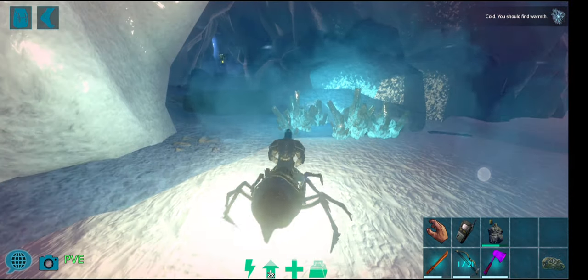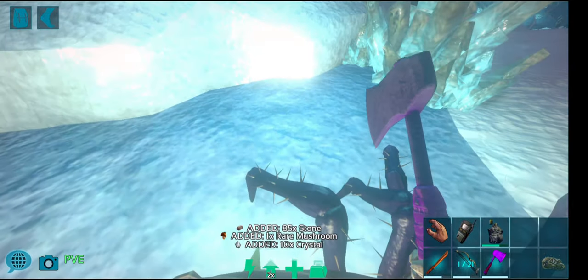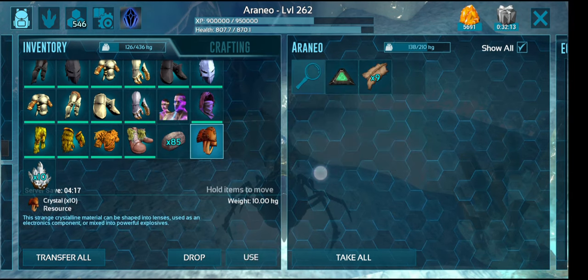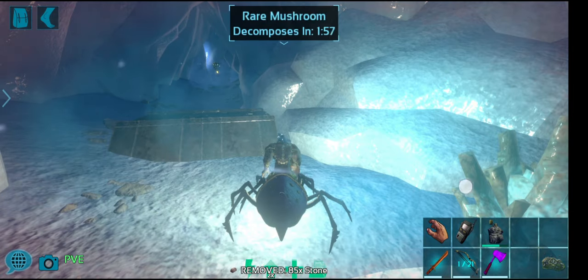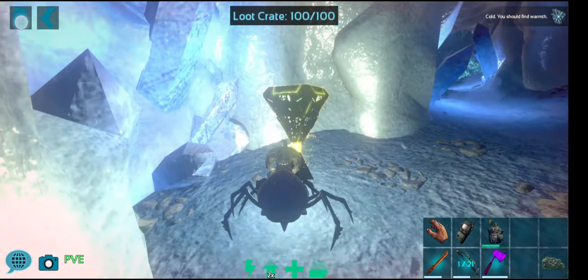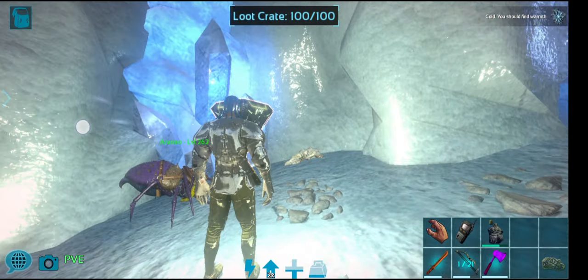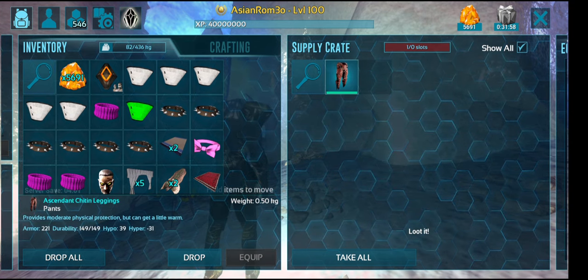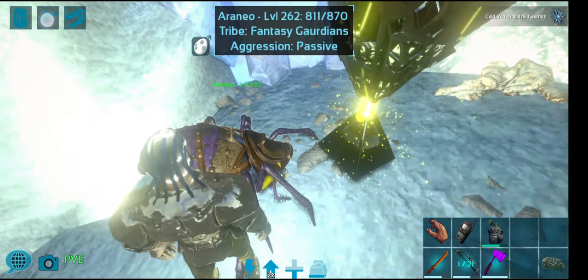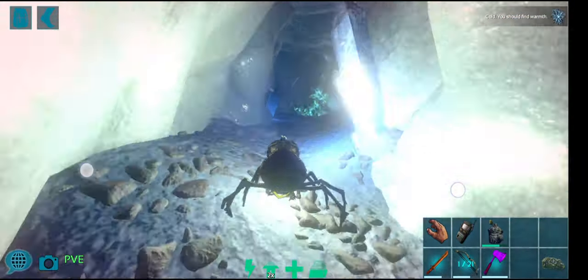Here is where your first crystal barrier usually is — just whip out your hatchet and knock them out and continue on through. Make sure you dump what you've harvested because it'll go into your inventory and make your spider heavy. You cannot get an artifact loot crate while on your tame, so if it's safe, hop off. There's never anything good in cave loot artifacts like that anyway.